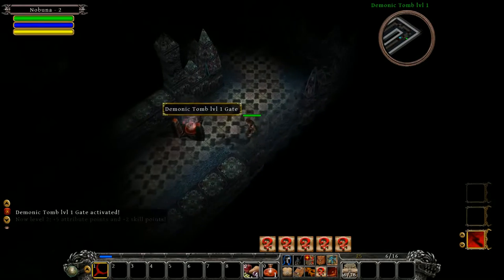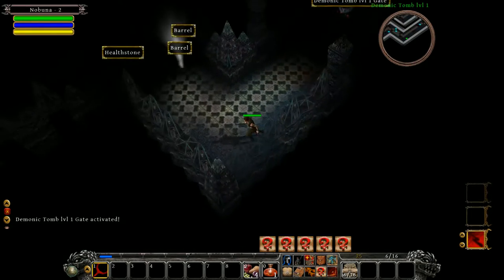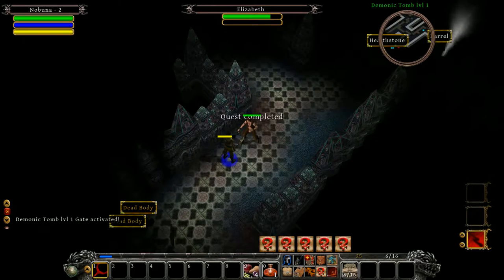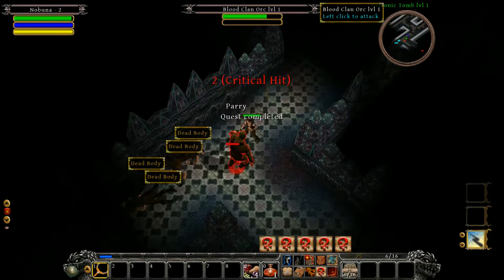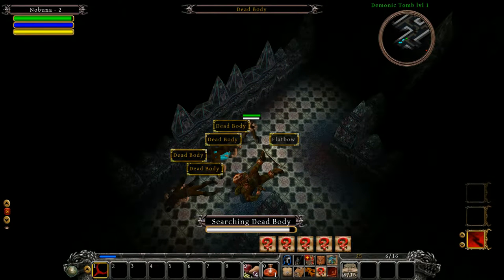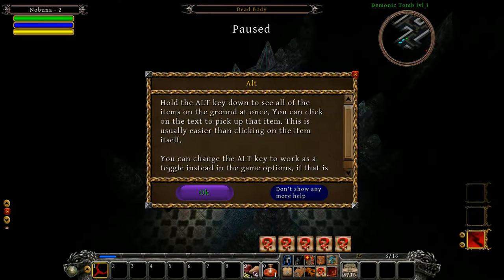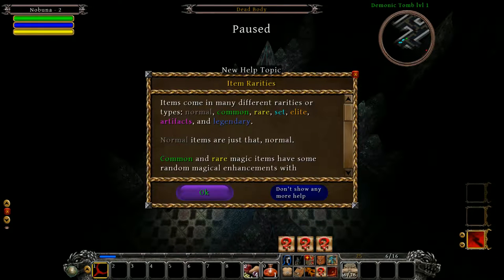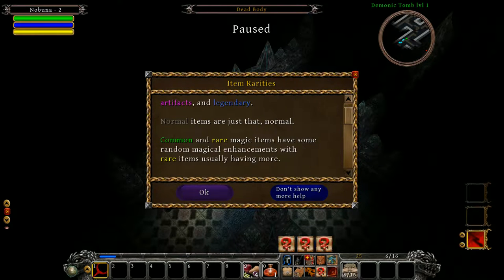That's the person I need to get information from — she critically hit me. We got some dead bodies to loot. Hold the Alt key down to see all items on the ground. Items come in many different rarities: normal, common, rare, set, elite, artifacts, and legendary. Normal items are just normal. Common and rare magic items have random magical enhancements, with rare items usually having more. Set items belong to a group — if you equip all items from a set you gain bonus enhancements, and many sets have a partial bonus too.